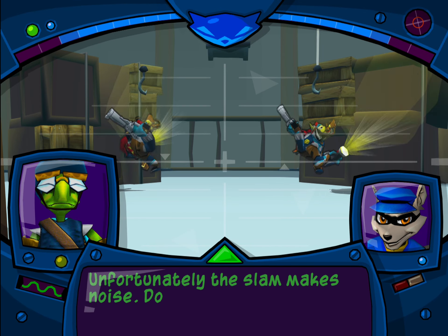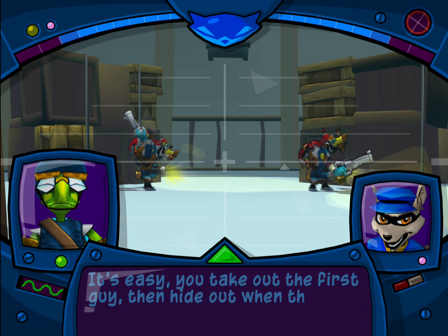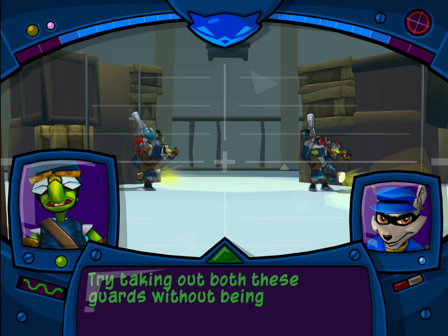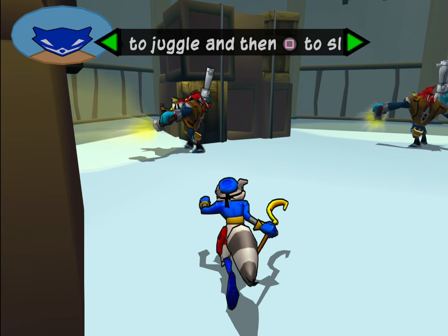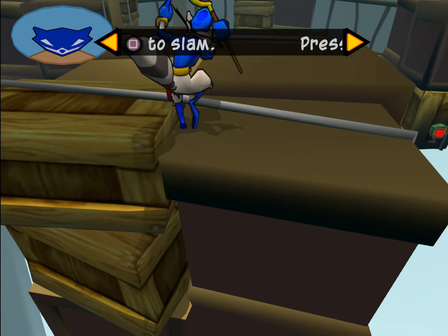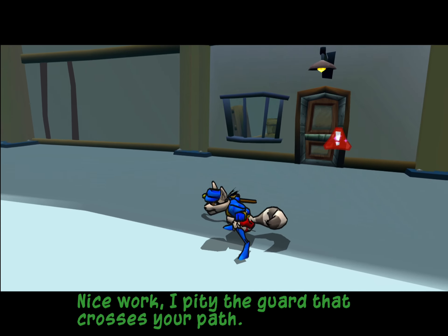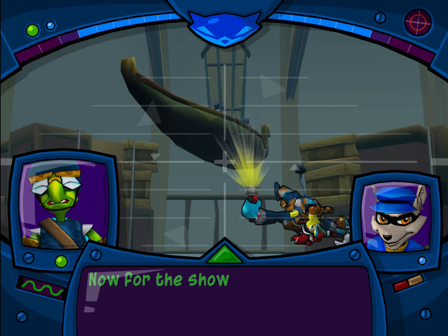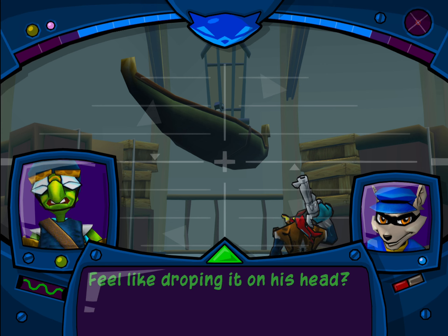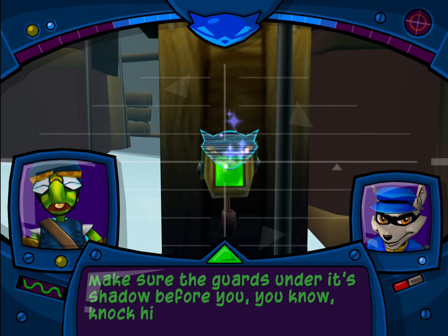Unfortunately, the slam makes noise. Do it too close to another guard and he'll be all over you. You take out the first guy, then hide out when the second thug comes running. Wait until his back is turned, then strike. Try taking out both these guards without being caught. Nice work — I pity the guard that crosses your path. Now for the showstopper. See that boat up above that poor unsuspecting guard? Feel like dropping it on his head? This button will release the boat — make sure the guard's under its shadow before you knock him senseless.